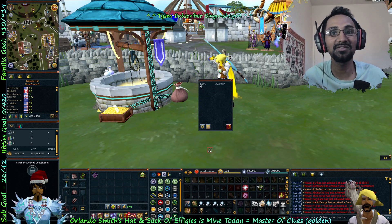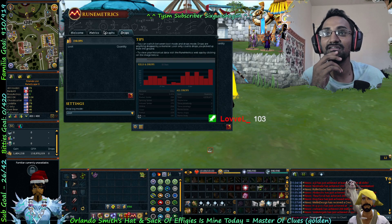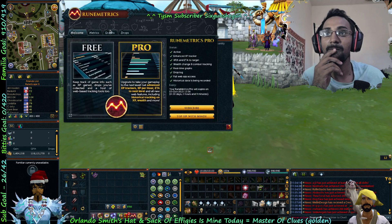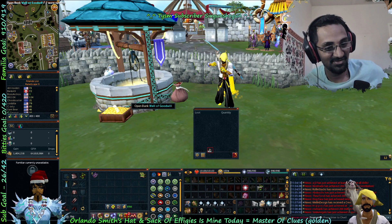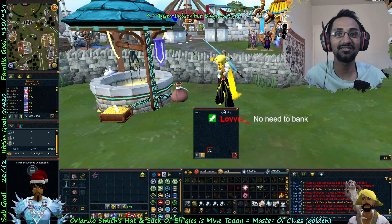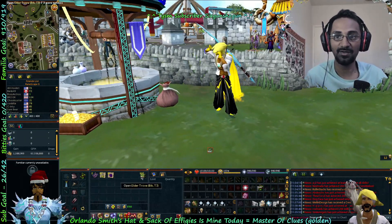Why isn't the loot tracker updating? Does it not update when we get an item? Oh, it's all in the inventory — no need to bank. Okay, I thought we had to bank stuff but we're good.